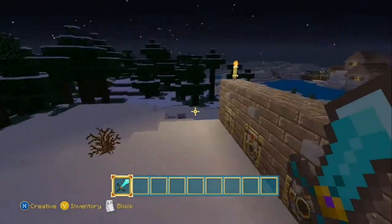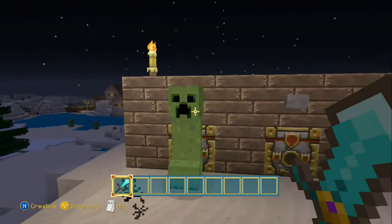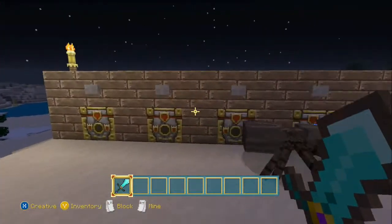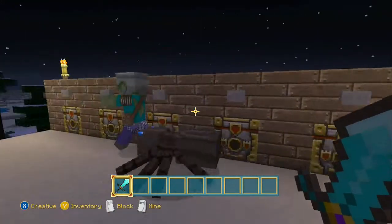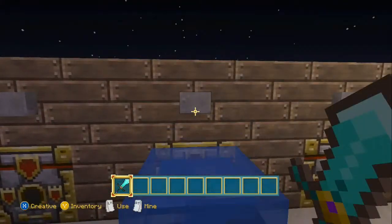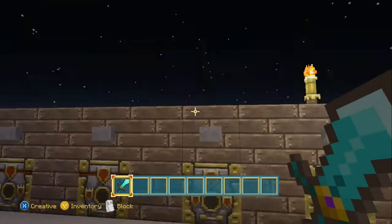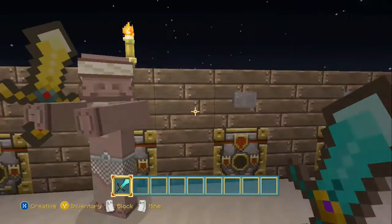I've built this little thing so first off — creeper, you know. Then we have a skeleton, looks possessed. Then we've got the spider, which got trapped in the wall — smooth. Then we've got the zombie — big man, or is he just a zombie? It's a zombie. The slime, don't know what's going on there in that wall. The ghast.